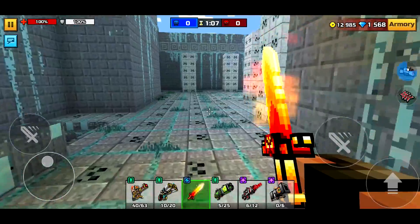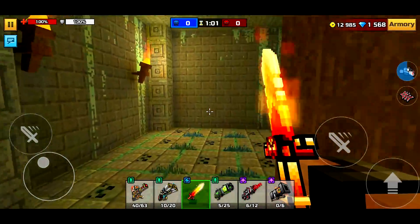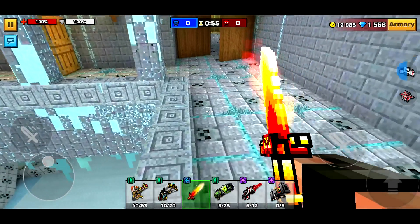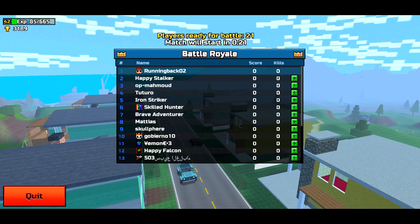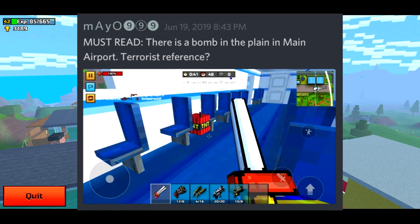I think we're done with the location myths. Tell me if you guys actually do want to have like a hide-and-seek tournament — I think that would be really fun and it would bring the community a little bit closer too. This isn't really a myth, but I kind of wanted to show you this. Apparently there is a bomb and a plane on mainland airport.